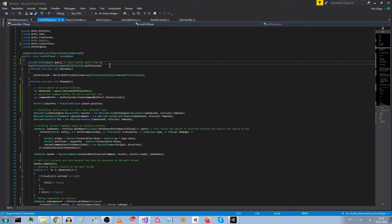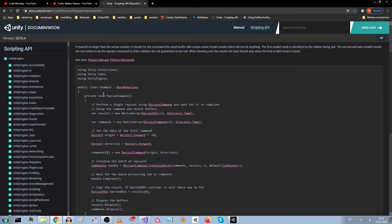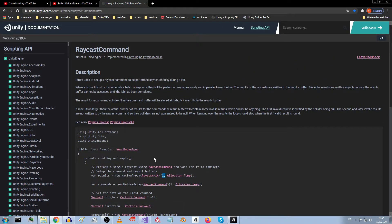In the RaycastCommand API, we are scheduling everything for the MonoBehaviour, so everything in there is happening on the main thread. Only the ScheduleBatch — the RaycastCommand.ScheduleBatch — runs the raycast job in parallel. It's a pretty comfortable interface to schedule a parallel raycast job, but only that one piece runs in parallel. Anything else in the script runs on the main thread.